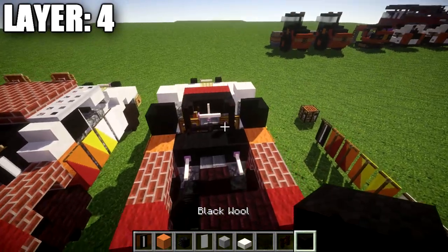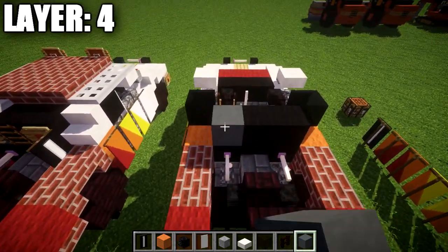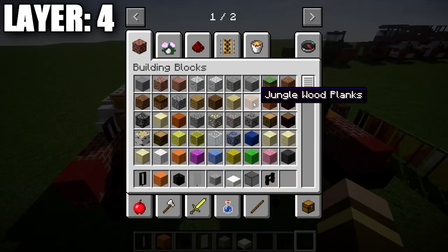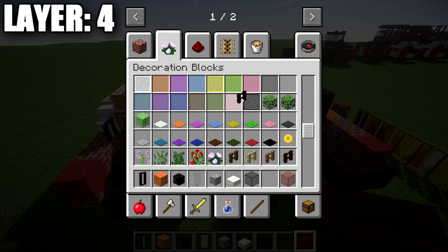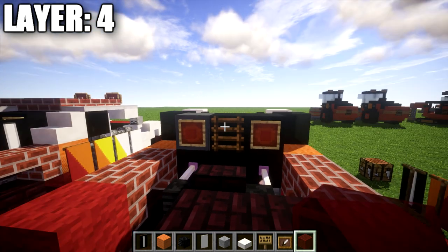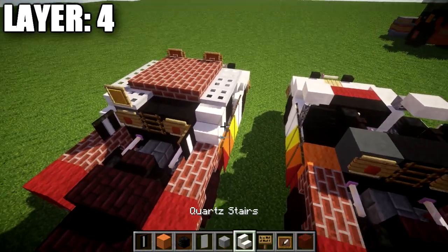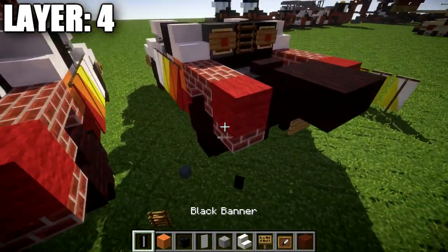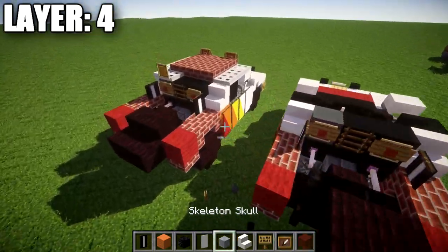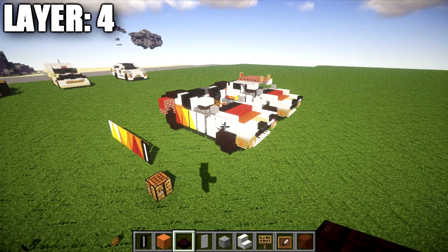Continuing on the back section, we place two black wool blocks to the right side and a cyan stained clay block on the left side. We place a ladder on the center black wool block as a vent. We place item frames on the cyan stained clay block and the black wool block on both sides, then signs over the item frames for the back taillights. After that, we take a quartz stair and place it on both sides on the orange wool block. Going back, we place the black banner coming off the sign on both sides. The last thing for layer 4 is to place a row of two nether brick slabs on those nether brick top slabs. That completes layer 4.